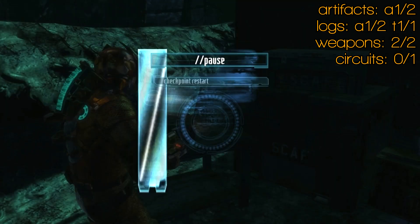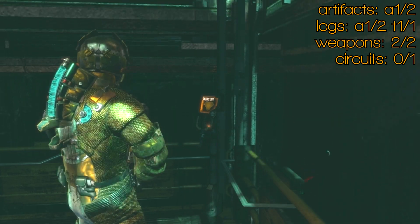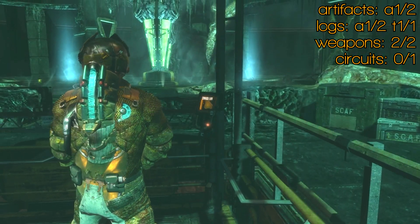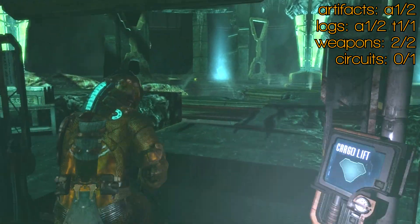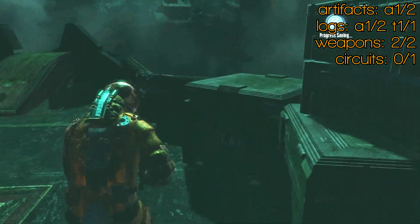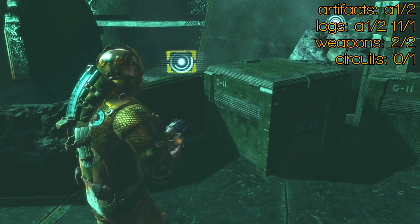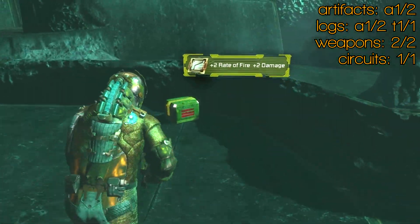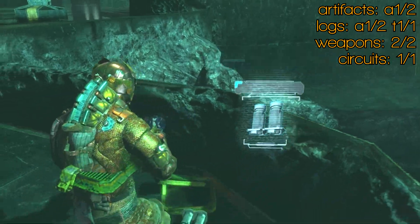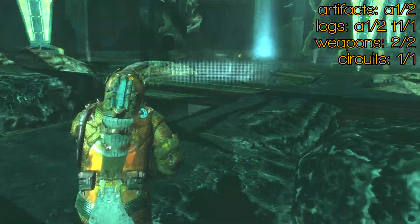There you can see audio log one of two without me having to do anything. I've upped the brightness a bit here, so apologies if it looks a bit washed out. But head up the cargo lift next to that generator and then immediately on your left, out of here, is your circuit for the level. I was faffing around and I died, so I'm just going to restart here having just picked up the circuit. There it is picking up the circuit.